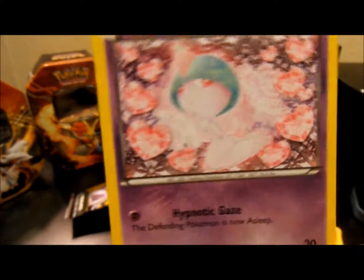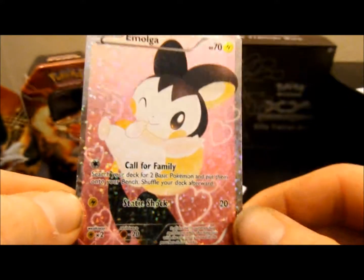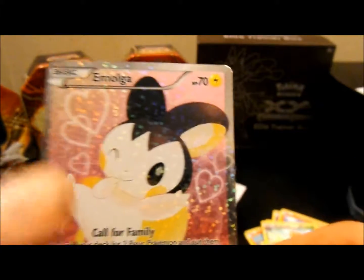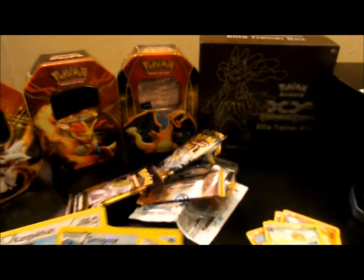And then I got a Ralts to continue the collection of the little star patterns. Not my favorite card, but sweet. With the Computer Search and the two Kyurems — the promo and the set — definitely happy with the rares. And then got a decent set of reverses, so can't complain too much.